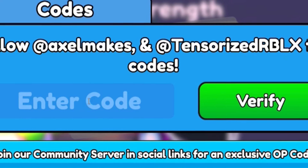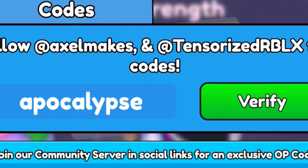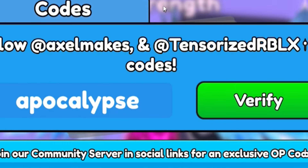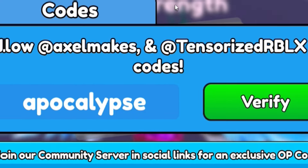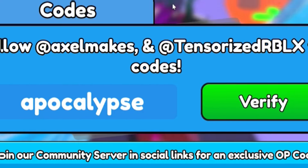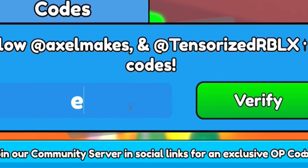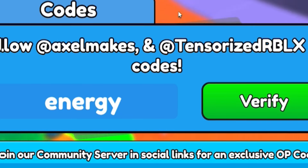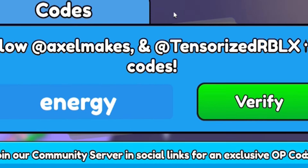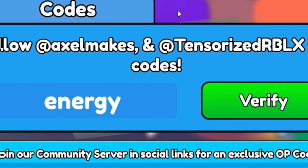After 'wasteland', let's go ahead and enter code 'apocalypse' — A-P-O-C-A-L-Y-P-S-E. Redeeming 'apocalypse' gives you another 24 hours of triple boost. Once we've redeemed that, we'll then redeem code 'energy' — E-N-E-R-G-Y — for another 24 hours of triple boost.